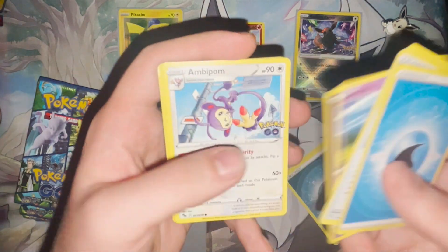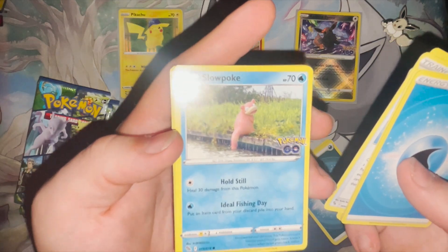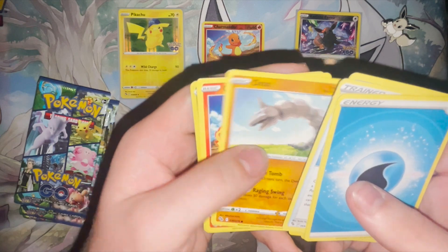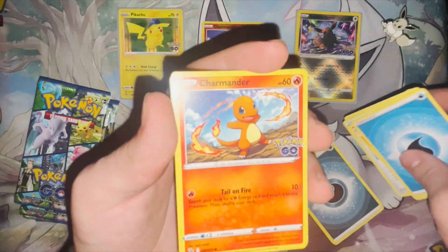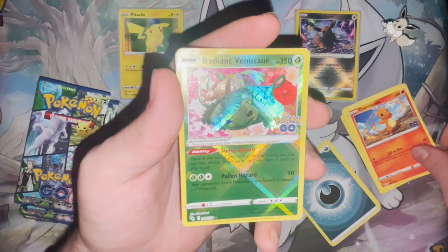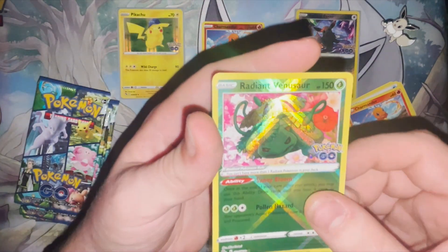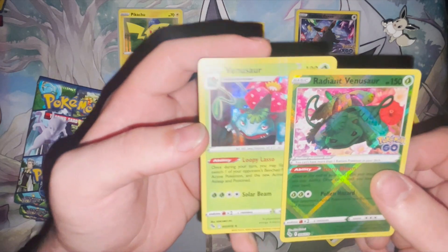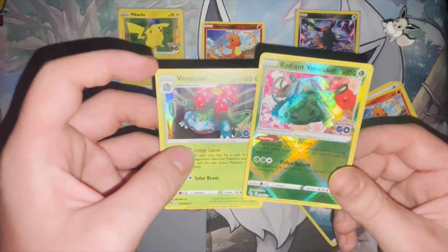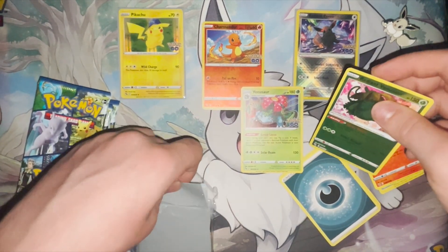There's the Natu we saw earlier. Ambipom. A Slowpoke who was giving his tail a bit of a dip. Onix. Another Charmander. I can see something at the back here — Radiant Venusaur! That looks insane, look at that. And for the final card, it is a normal Venusaur. Imagine the chances of that! That Radiant Venusaur looks amazing, and even the normal Venusaur in holo looks amazing as well.